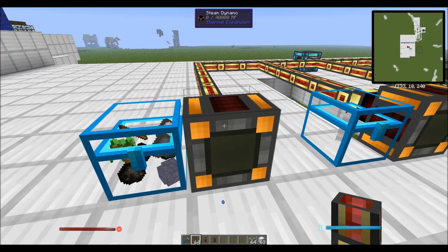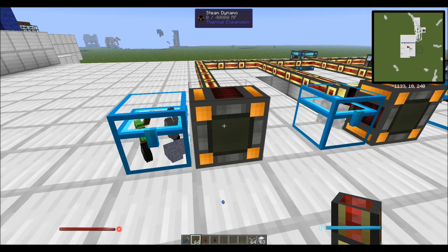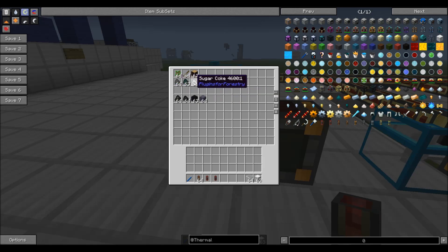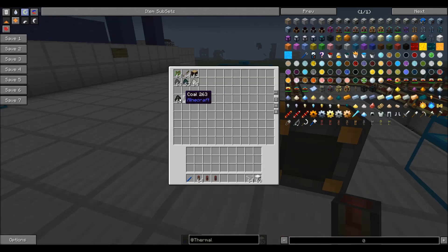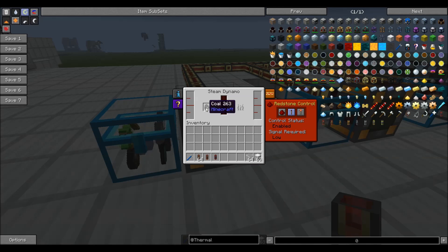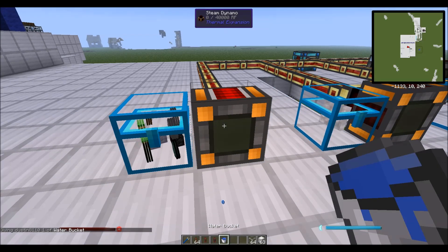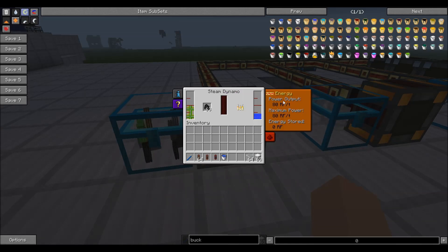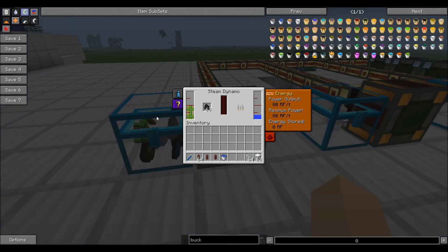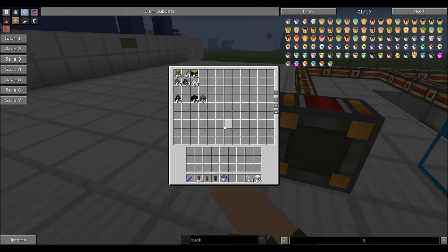We have new engines that we call dynamos now. Some of them are going to be very familiar, like the steam dynamo in front of me. The steam dynamo works just like a steam engine — you take some kind of solid fuel, and let's use coal because that's pretty standard. You throw the coal in there, throw your water bucket in there, and it starts producing steam, which allows the dynamo to produce energy. All dynamos now produce 80 redstone flux a tick and they're all standardized. The big difference is how quickly the fuel burns — coal burns fairly quickly, things like coal coke burn a little slower, and if you burn saplings they burn very, very quickly.